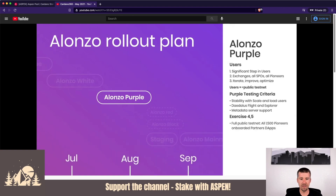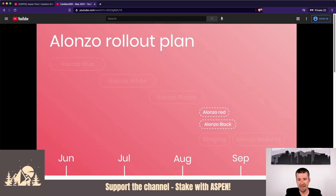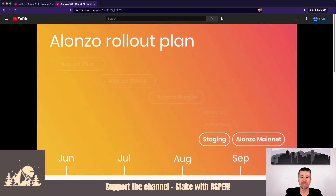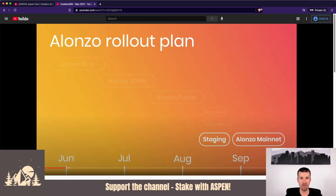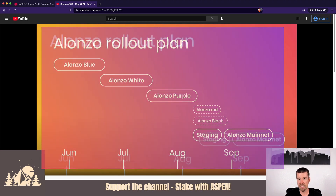After that there are a couple of other series that are parallelized — we see a red and a black — but basically the main idea is just these 90 days. Once we get to the last phases at the end, there are some final touch-ups that happen in parallel, leading to staging and finally the Alonzo mainnet and the arrival of true smart contracts on Cardano. Tentatively, let's all keep an eye out for end of August, early September as the projected date for the Alonzo mainnet.